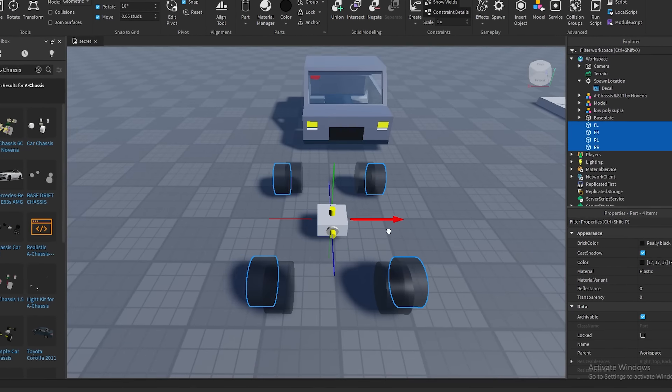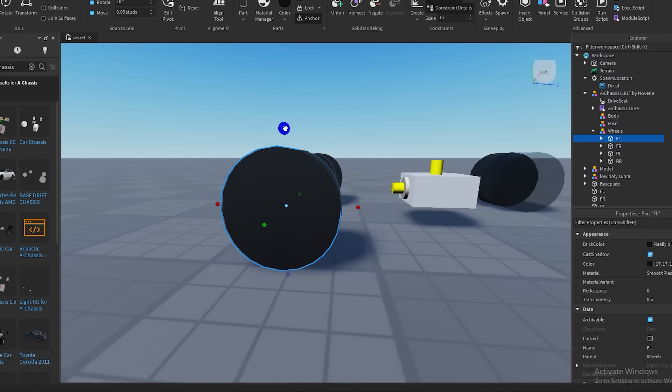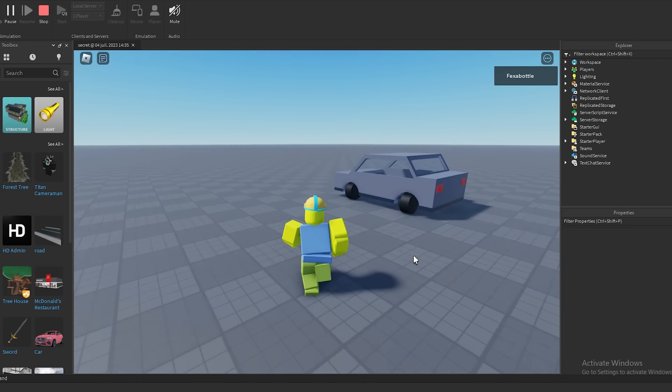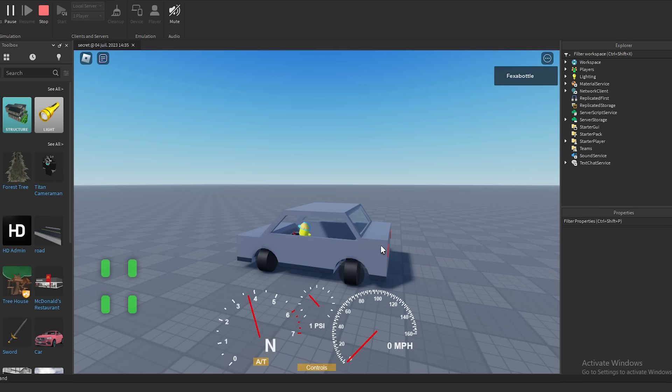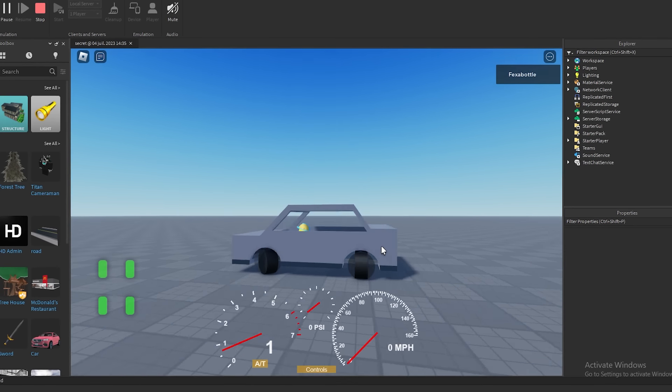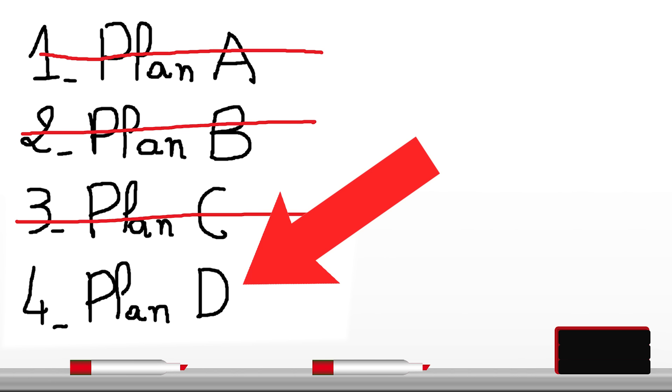However, when I decided to rig up the car to a chassis plugin in Roblox Studio, it completely broke. The tires had broken bones or something — they were 90 degrees away from where they should be. So we had to move on to Plan D, which was the final plan.